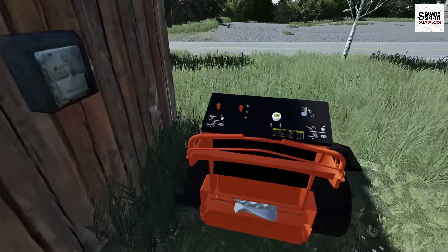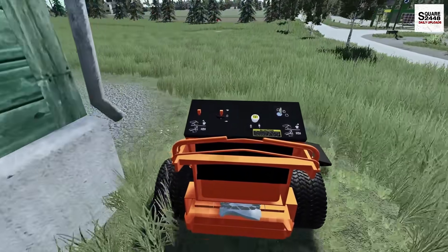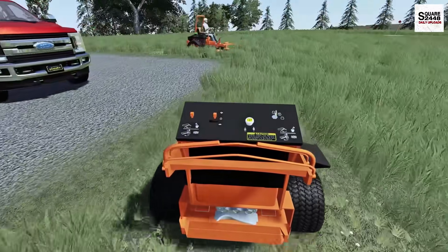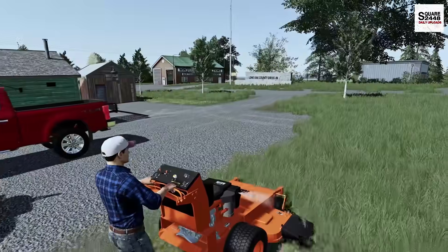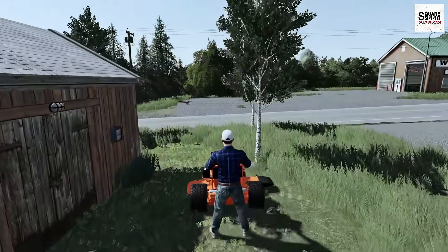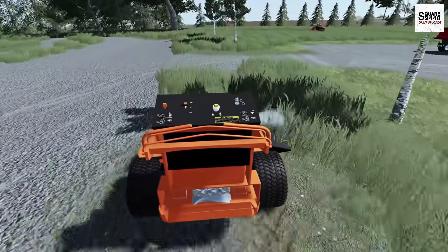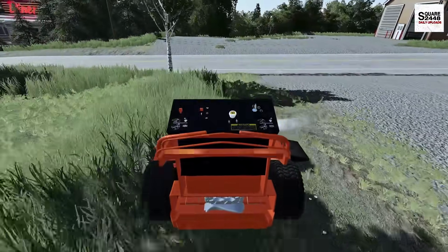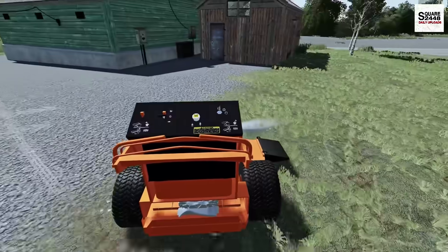This is my first time using the new Scag walk-behind — it's a 48-inch hydro and I'm pretty excited to give it a go. We'll probably need a sulky so we aren't always walking, but we're trying it out now. Let me know in the comments if you want more videos like this. So far this really does have a lot of power and I'm getting a pretty good exercise. We'll mow the entrance area and then swap to the 72-inch in a bit. Go check me out on Instagram — I'm posting every single day!